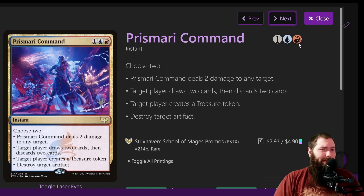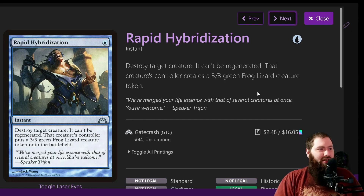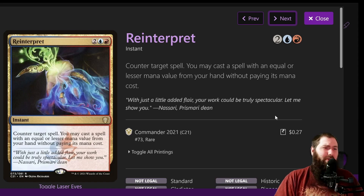Prismari Command is a very flexible instant — blue, red, colorless — choose two: deal two damage to any target; target player draws two cards then discards two cards; target player creates a treasure token; destroy target artifact. The ones used most often are draw two, ditch two, and then the treasure, as that gives you the most value. Pull from Tomorrow: fairly cheap instant, draw X cards then discard one card — typically you're doing this for five or six, so it's a pretty solid draw spell. Rapid Hybridization is the same as Pongify but they get a lizard instead.